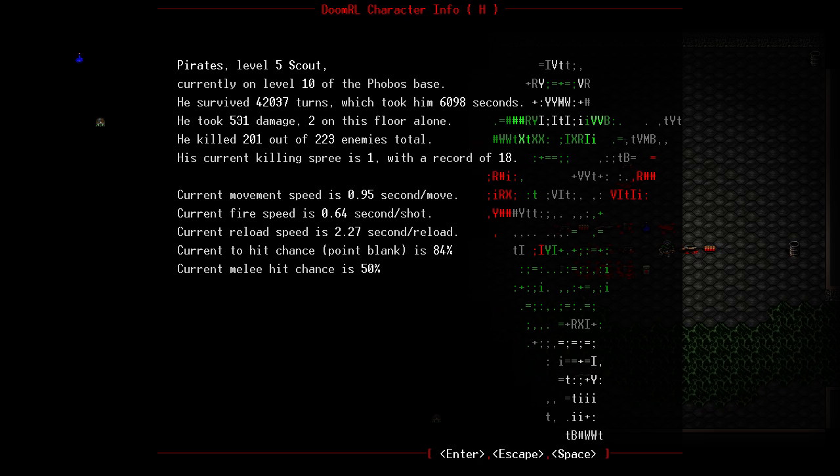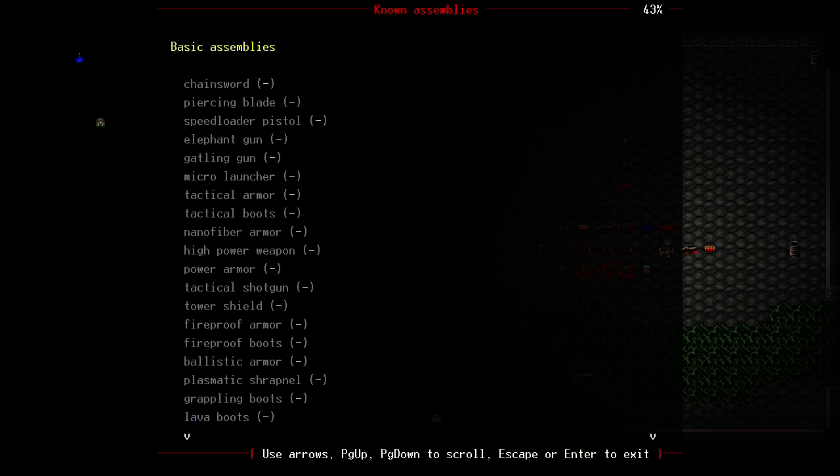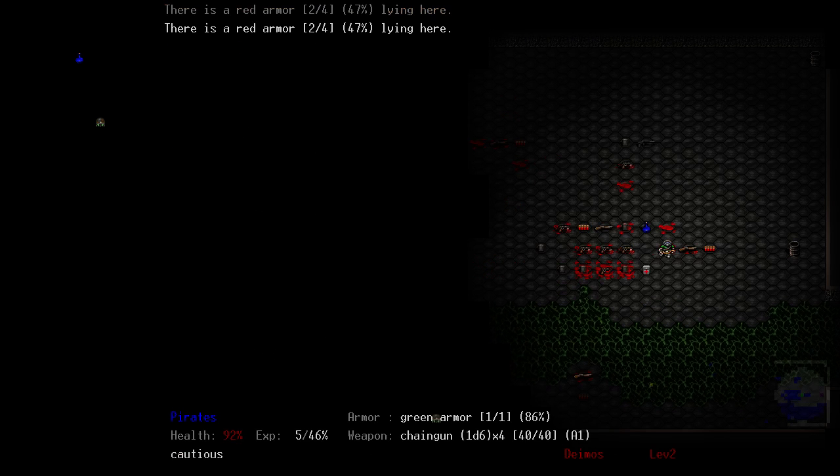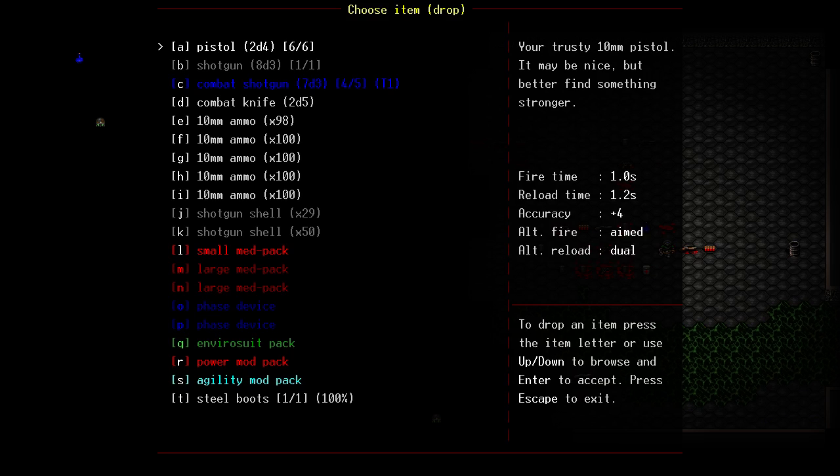This guy's currently on level 10 of the Phobos base, survived 42,000 turns, took a lot of damage, killed 201 out of 223 enemies total. Killing spree record is 18. Basic assemblies — I don't know what any of this is; I said I didn't even read up on this game, I just started playing it. It was recommended to me by Red Talent. Okay, we need to drop something to pick up another med pack.